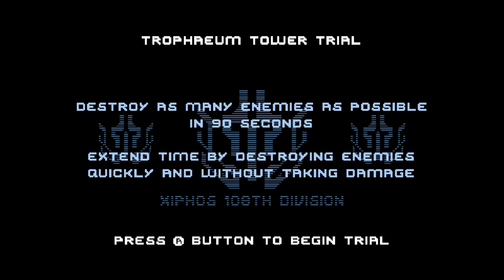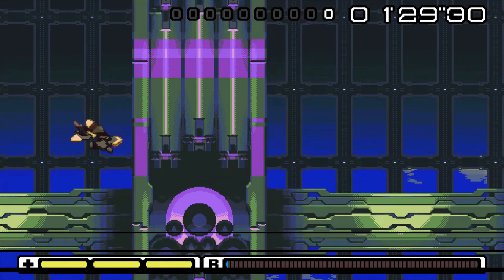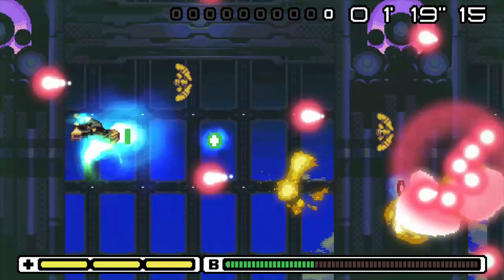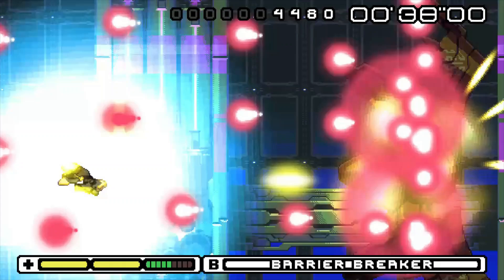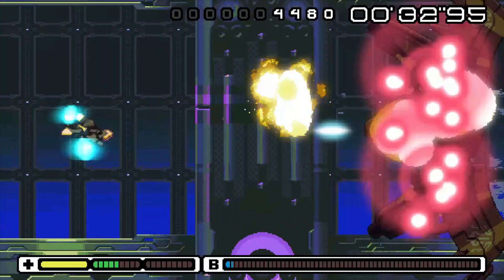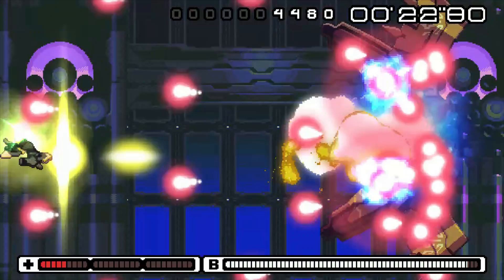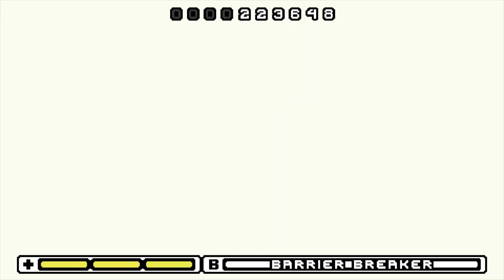There's also arguably the best and most fun part of the game: a challenge tower called the Trophium that unlocks only after you've beaten the main game. This gives you 90 seconds to take down as many enemies as you can, with quicker takedowns and less damage granting you time extends and the chance to rise higher up the challenge tower. This is a really fun mode and it's a shame that many players probably aren't going to get to experience it. They are also highly unlikely to get to experience the sixth stage, since that is locked behind achieving an A rank on every previous stage — something that, while achievable on the first few stages, is just far too frustrating to attempt later on.